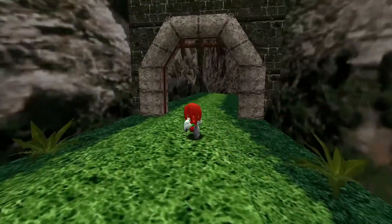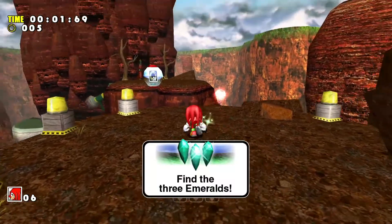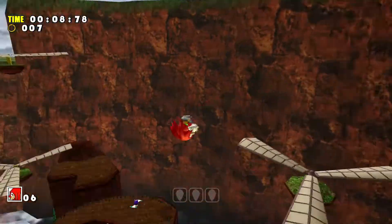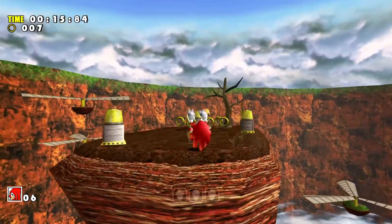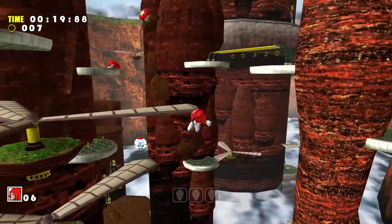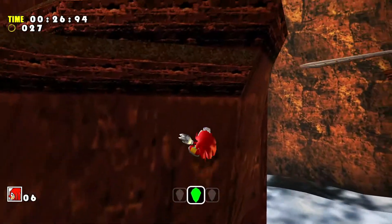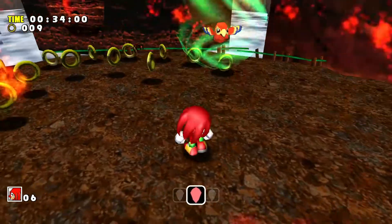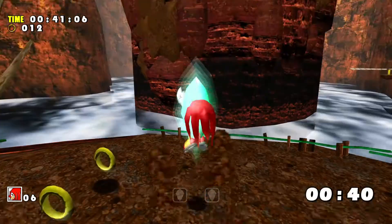Now we're going to enter Red Mountain — a stage I think was built specifically for Knuckles because it's so big and allows for a lot of exploration. I'm just going to be doing a lot of gliding to search for emeralds. Let me grab some rings so I'm safe. What you want to do here is go right here, then drill, and you should find one of them.